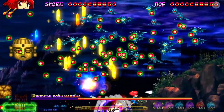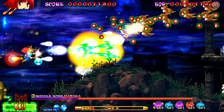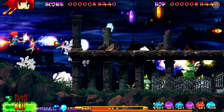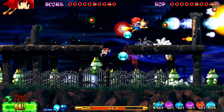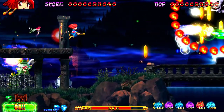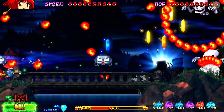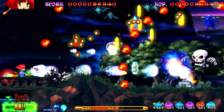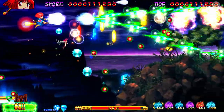The screen is filling up - collect these crystals. The crystals I'm collecting now are one of the key differences between the original game and this Arrange Mode version. In the original game, the crystals drop to the floor and you have to either collect them from the floor or juggle them in the air by shooting them to keep them up.